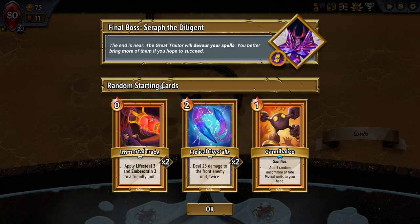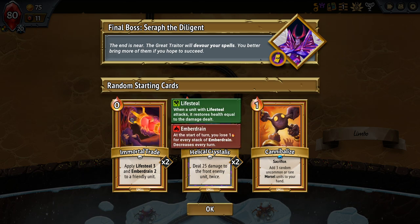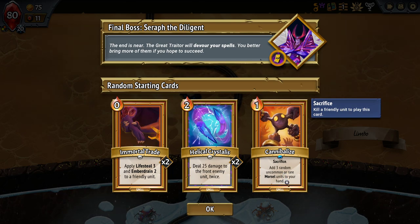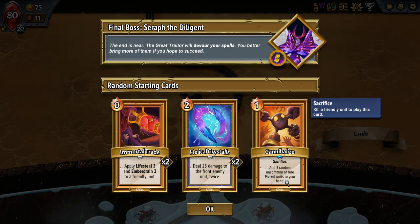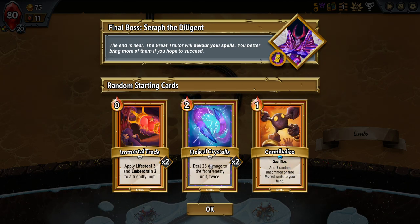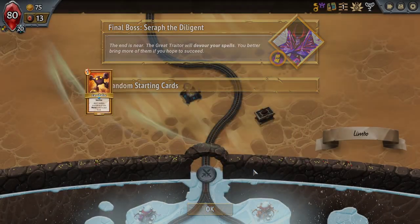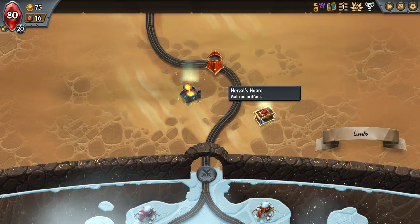Immortal Trade: apply Lifesteal 3 and Everdrain 2 to a unit. We get two copies of that. Sacrifice: add three random rare or uncommon morsel units to your hand — we'll sacrifice morsels to get that. Helical Crystals: deal 25 damage to the front enemy unit twice. Not bad starter cards.